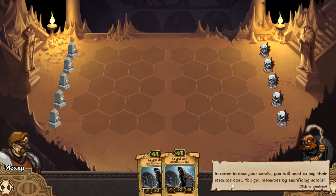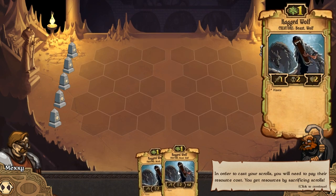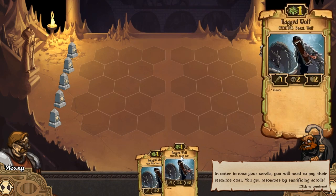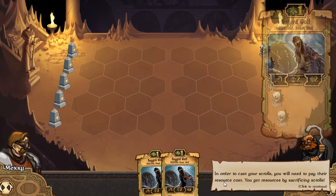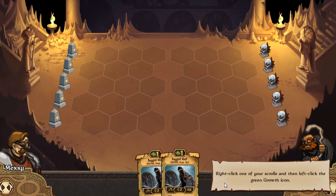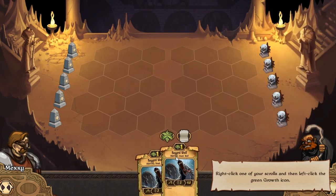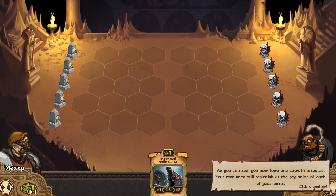In order to cast scrolls - these are our scrolls down here at the bottom, we've got two scrolls at the moment - you'll need to pay their resource cost. You get resources by sacrificing scrolls. Right-click one of your scrolls and then left-click the green growth icon. So we're going to right-click here and you've got two options: this is the growth icon on the left and this is to sacrifice your scroll. Both options will sacrifice them. We're going to do this one for now, and that will go to the bottom left. As you see, you've got one growth resource.